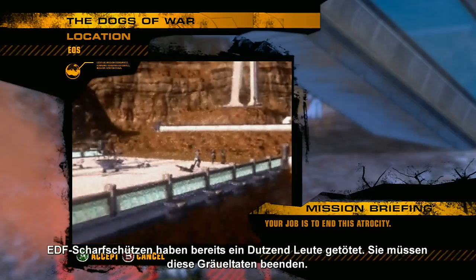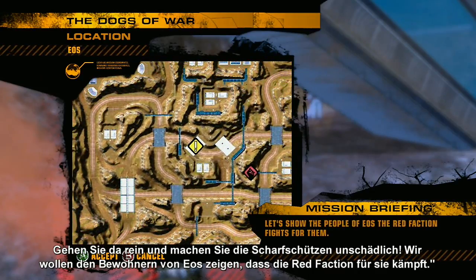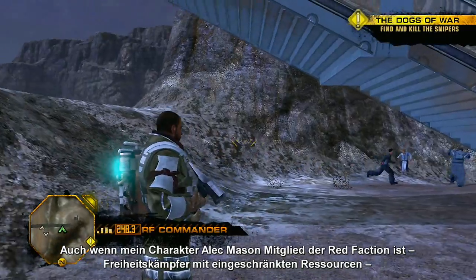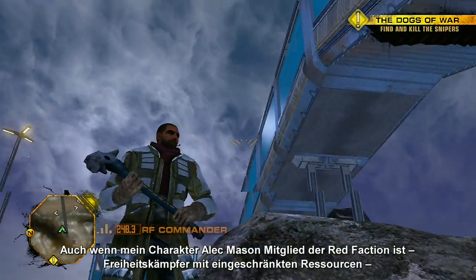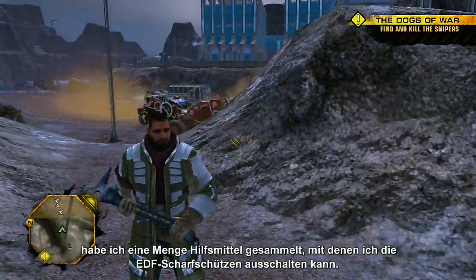Your job is to end this atrocity — get in there and clear those snipers out. Let's show the people of EOS the Red Faction fights for them. Although my character Alec Mason is a member of the Red Faction, freedom fighters with limited resources, I've collected plenty of tools that will help me take down the EDF snipers.